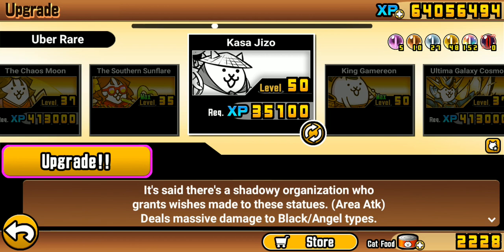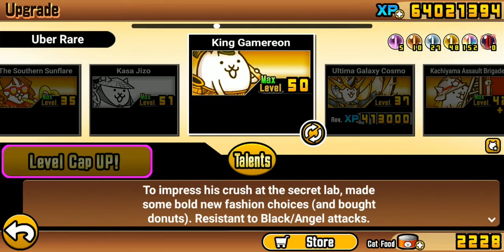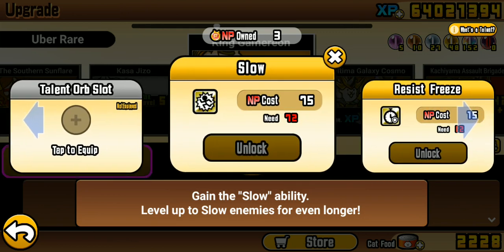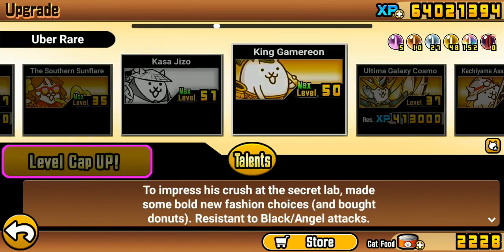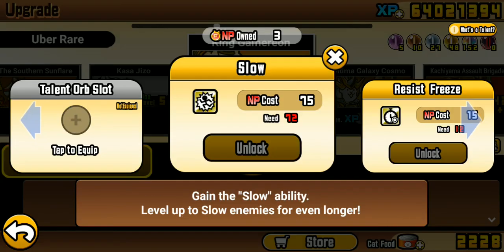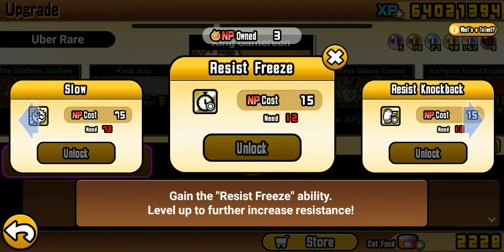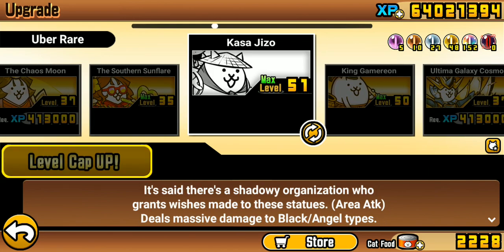Nice, 35,100. Level 51 Kazujizo! If they had talents on Kazujizo - game over, they should never do that, that's too OP. But if they do plan to make one for every uber, then they might rework Kazujizo and make him weaker. In this game I can't think of any cats, at least off the top of my head, that they've made weaker.